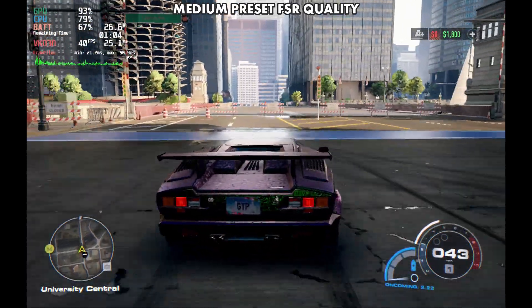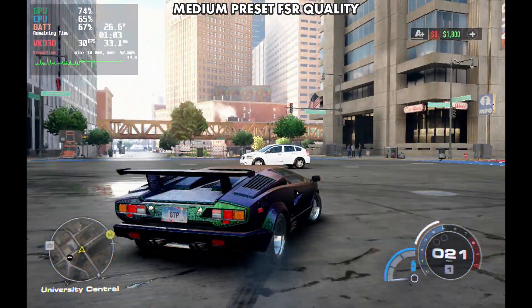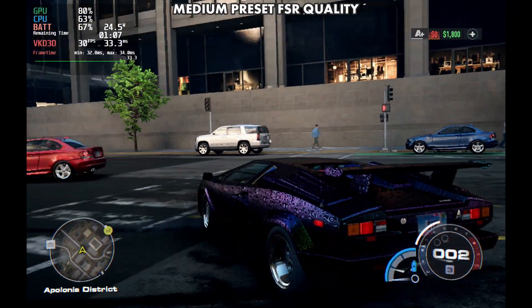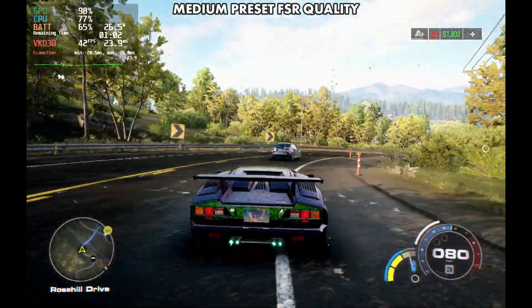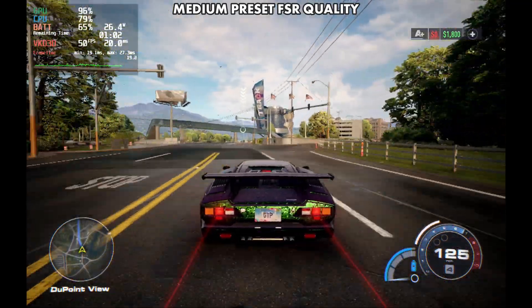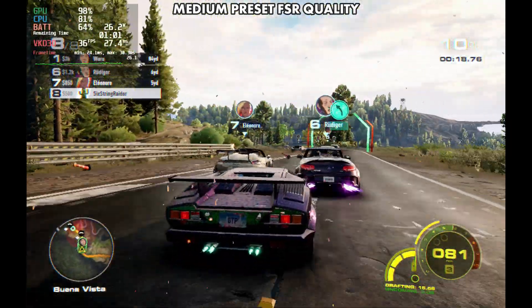Going back to medium preset FSR quality during the day, performance is similar in the open world whether unlocked or targeting 40 FPS. Dropping back to 30 in daylight, we can hold a decent 30 just like at night in the open world. But outside of the city you become less CPU bound — GPU usage finally hits 97–98%, which means the CPU can better keep up with frames going to the GPU side of this APU. Frame times flatten out a lot more, both in the open world and in races outside the city.